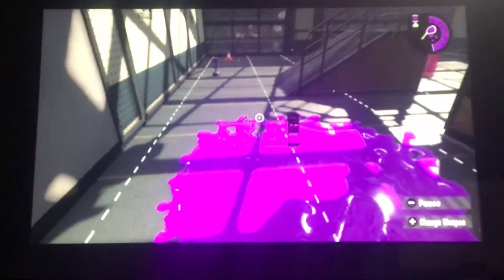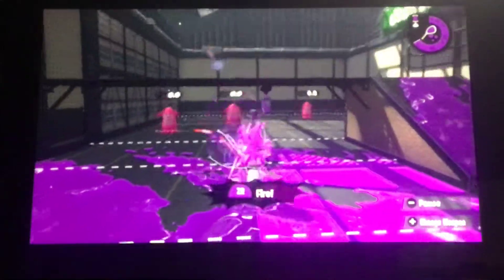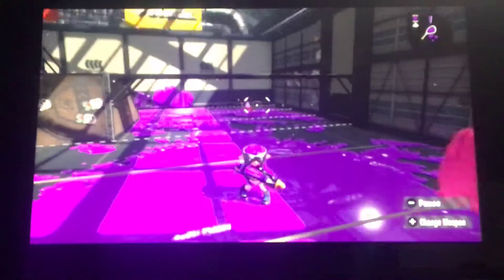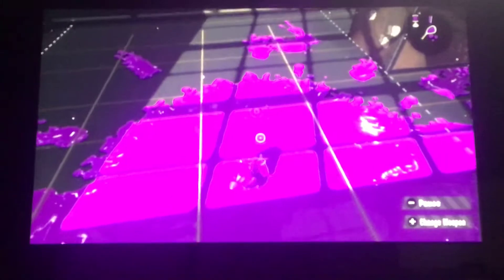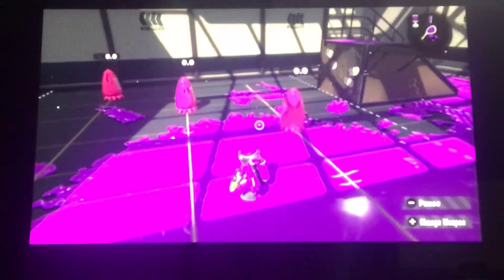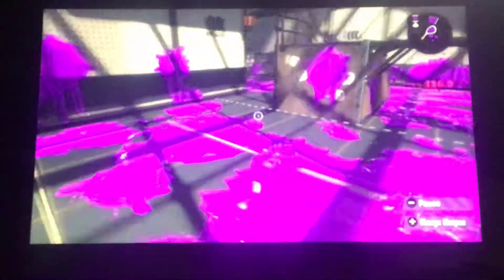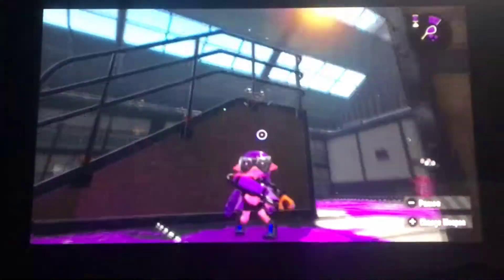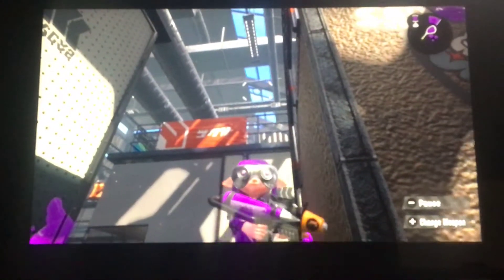What special does the Forge Splattershot Pro have? The special is called the Bubble Blower. You can blow three bubbles and then shoot them. But if the opponent hits them with their body they get splat, and if they shoot it and shrink it down, it's gone. Thank you for watching this video. Leave a like if you enjoyed, and I will see you guys later. Bye!